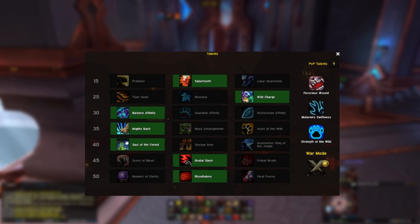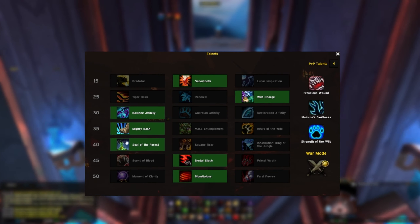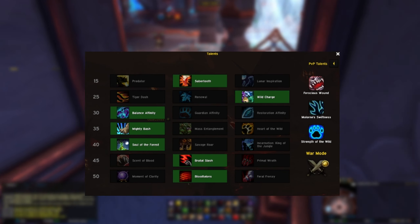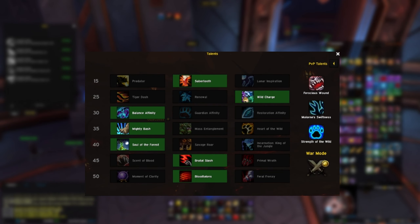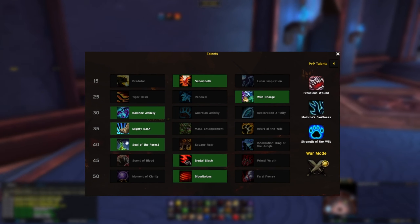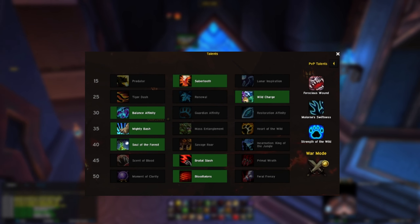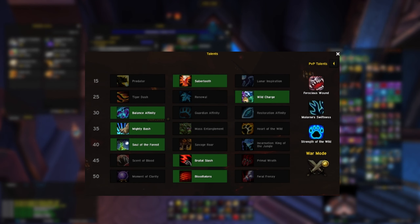Row number four is most likely Mighty Bash for me. Even when Shadowlands was new, I don't recall ever trying the other selections for PvE. The ability to stun trash mobs that have abilities you can interrupt is just gold. Oftentimes mobs can be the cause of major annoyances, especially as you're just working your way up to a boss in Nathria, so really being able to hold off one cast is just a blessing. In the fifth row, I think Soul of the Forest is a solid pick. It helps with energy management and buffs your combo point spenders. Not a very interesting talent, but it is a very good pick.